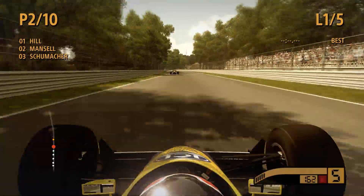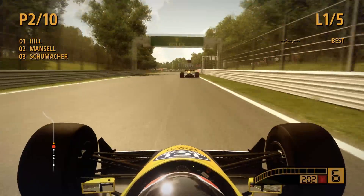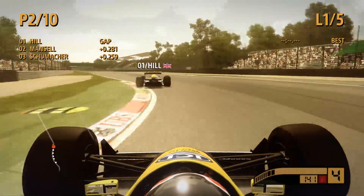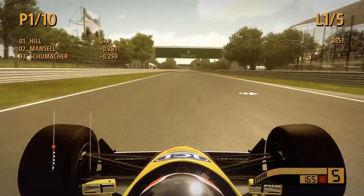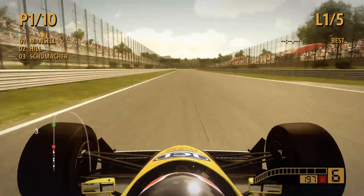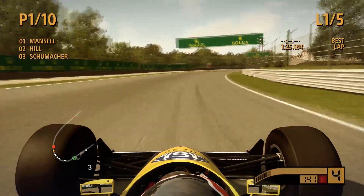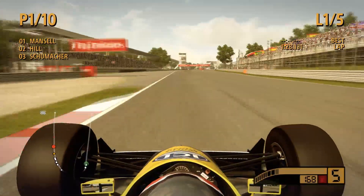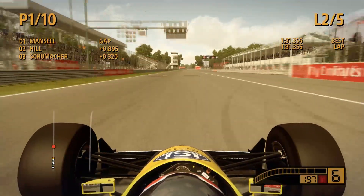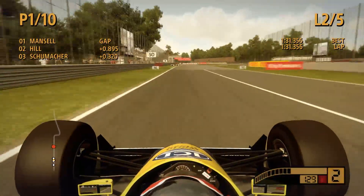I'm definitely not as grippy as the modern cars. Trying to catch Hill there, my teammate — it's a Williams 1-2 at the moment. Of course, just six gears in these cars, they didn't have seven at the time. I'm a lot faster than Hill there. The classic drivers seem to be fairly slow, we'll see if they can keep up. A lot of it feels very similar to the modern cars in terms of braking points and corner speeds — doesn't feel hugely different, which makes it more intuitive.